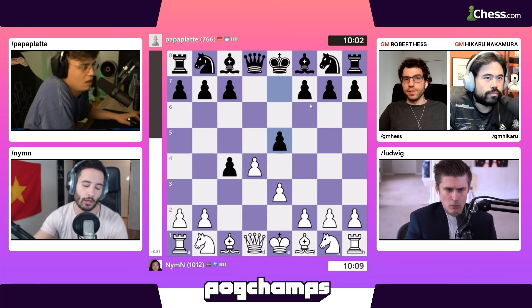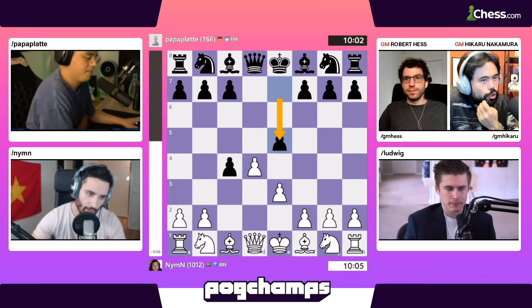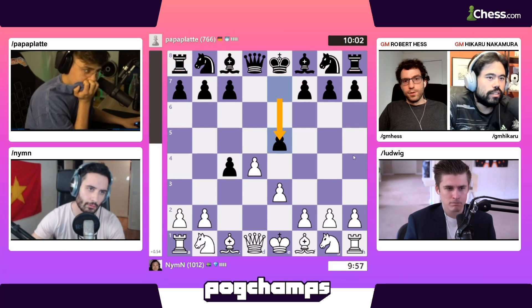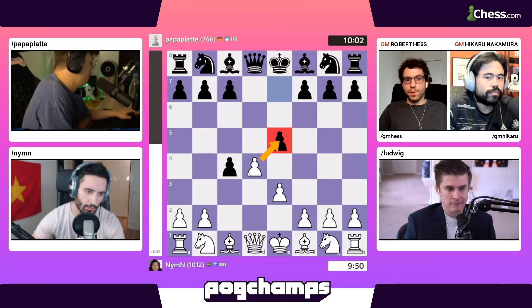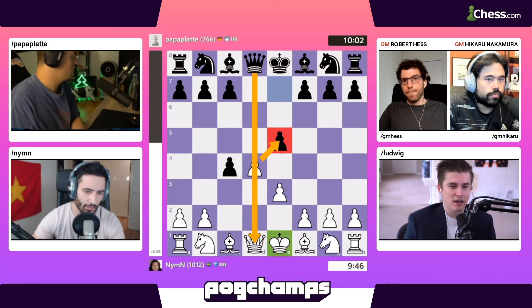So who prepared Papa Plata for this move E5? I'm guessing one of the Germans — I think he took a couple of lessons with a German international master, so perhaps that's how he came up with this opening. It's a kind of sham sacrifice because this pawn E5 can be captured, but that initiates a queen trade and white loses the right to castle. I'll tell you right now, he's not going to do that.